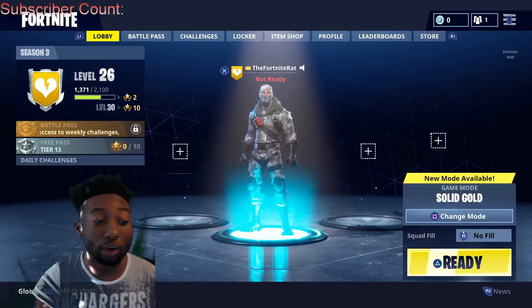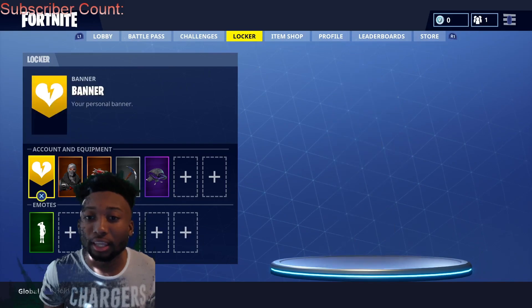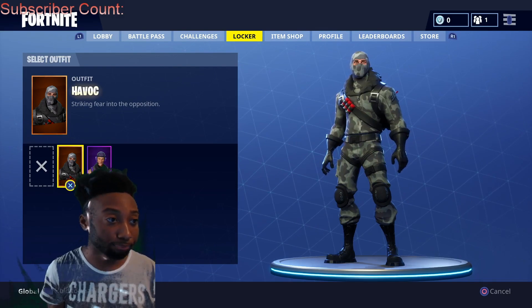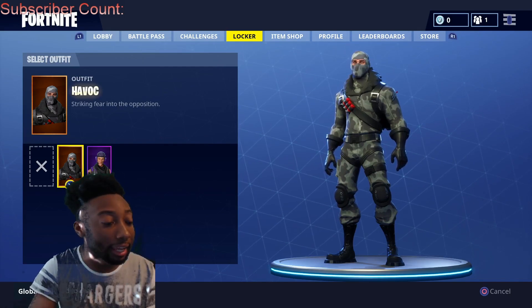After you do this, it will be added. Go to your locker and claim the rewards. Restart your Fortnite, go to your locker, go to your outfits, and put it on — it should be there.